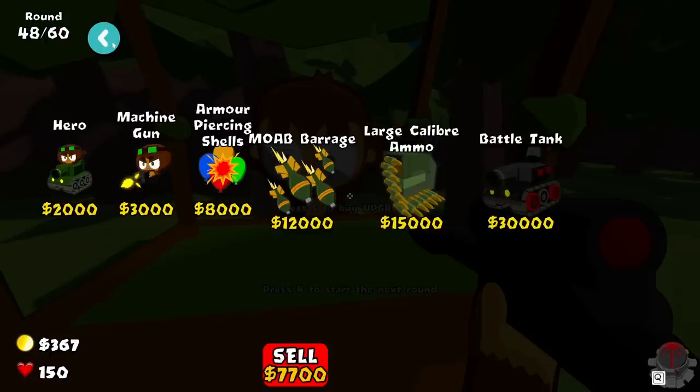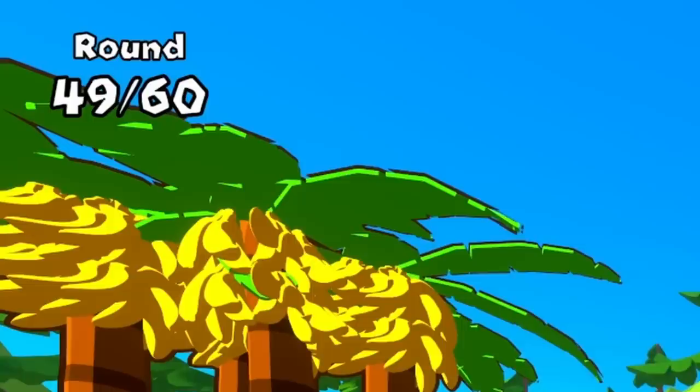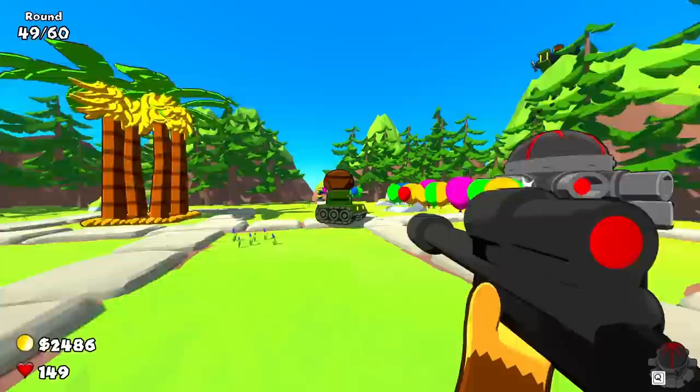I can give my tank friend armor-piercing shells so he can do even better things. Now I don't think I really need to do anything this wave — I'll just sit back and let my companions do all the shooting. This is working surprisingly well. We're at wave 49 — is this supposed to be this easy? We're starting to get into some of the bigger balloons and I still have not done anything. They're getting very close though.